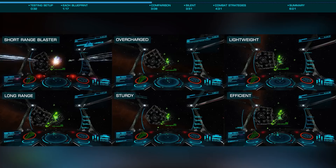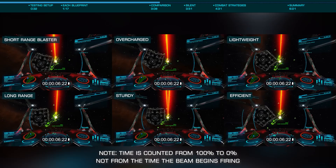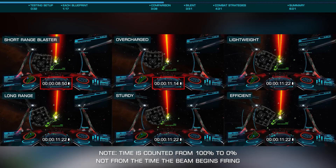Here we see the effect of each of the six side by side, to best illustrate the significant differences between them. The lower heat generated by the blueprint, the less effective the venting effect, making sturdy and efficient the least, and short-range blaster the most effective at simply venting heat.